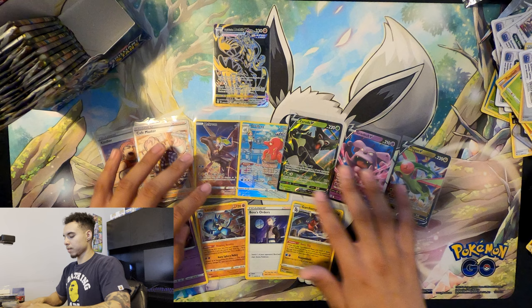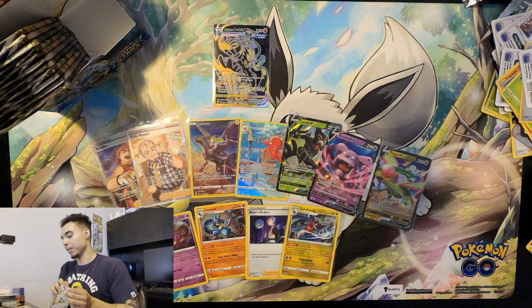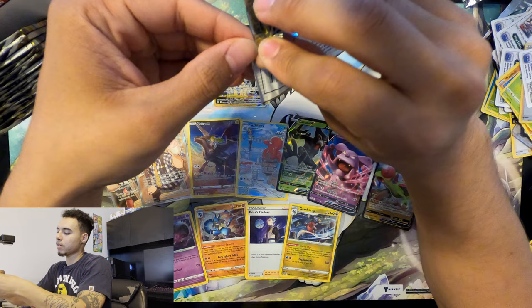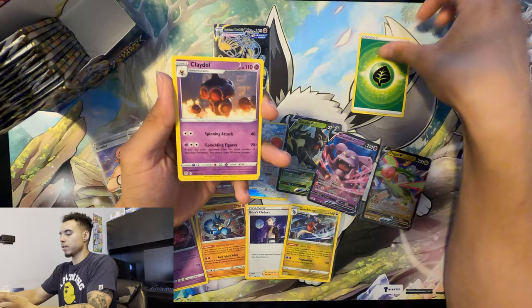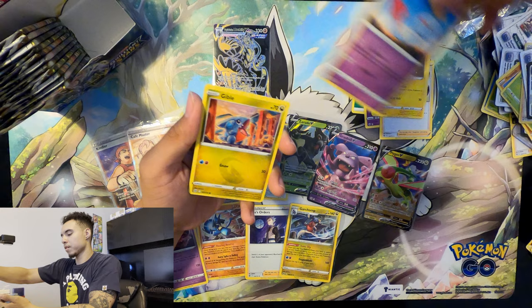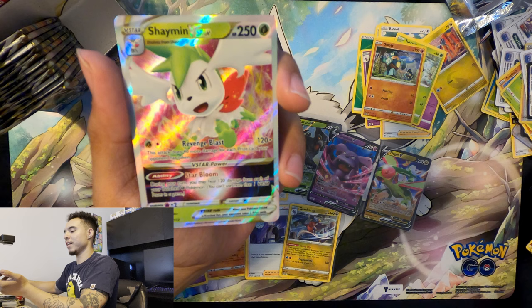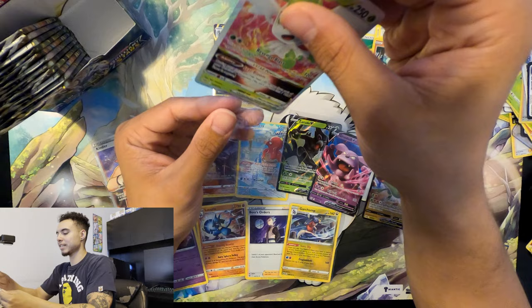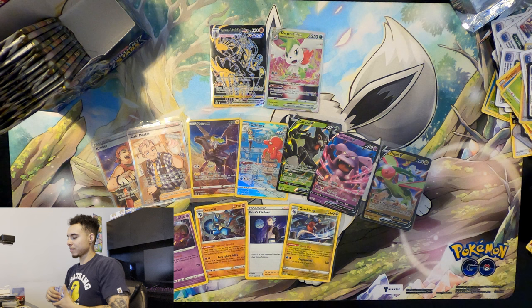So far we've got three V's, a V-Max Urshifu, two full art trainers, two full art trainer gallery Pokemon, and four holos. No alt art, no rainbow — we're due for at least a rainbow, we should definitely be getting one soon. Grass energy, Clay Doll, Acarola's Premonition, Pot Helmet, Bidoof, Electabuzz, Chimecho, Gible, Turtwig, Gallade — and a V-Star Shaman! Oh yeah baby, big hit right there! That's very nice — I mean I knew we were due for something but I wasn't expecting the Shaman. We still need our rainbow, hopefully Charizard.